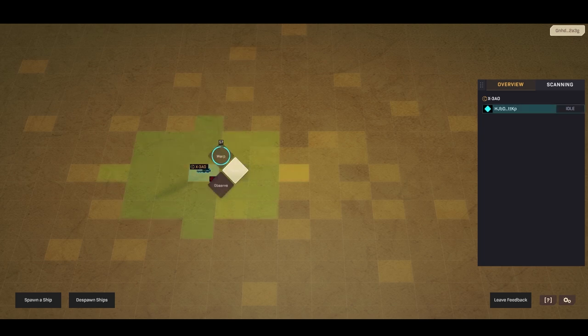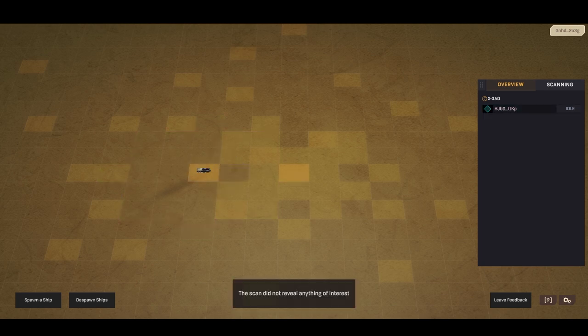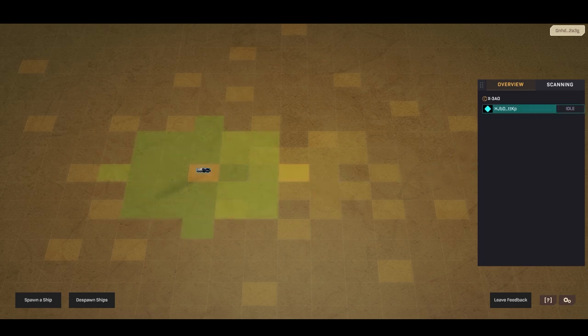You now have a 60-second cooldown on your warping function. Secondly, you can click on scan. Once you scan, you will now have the ability to discover any loot that might be lying on that tile. In this case, the scan did not reveal anything.